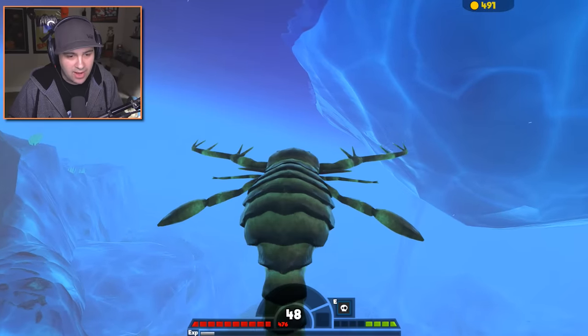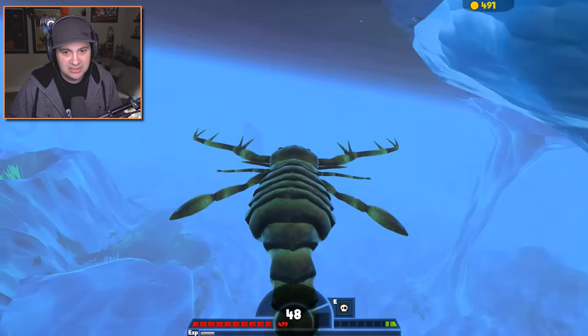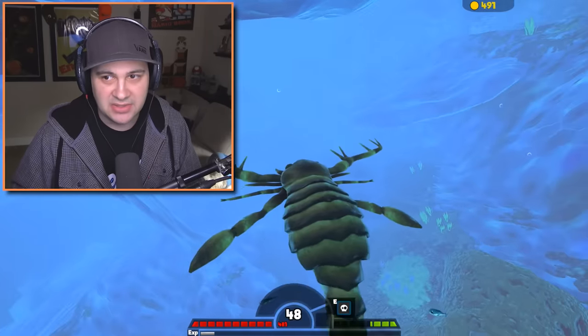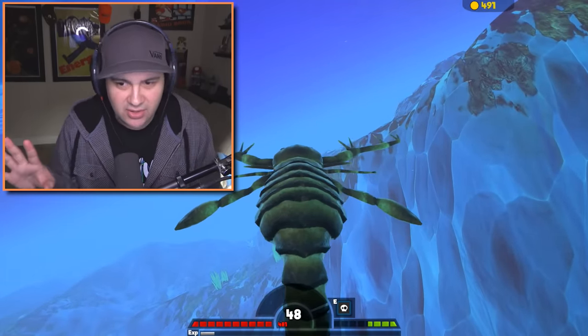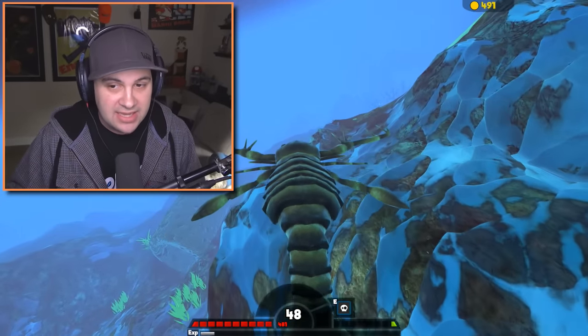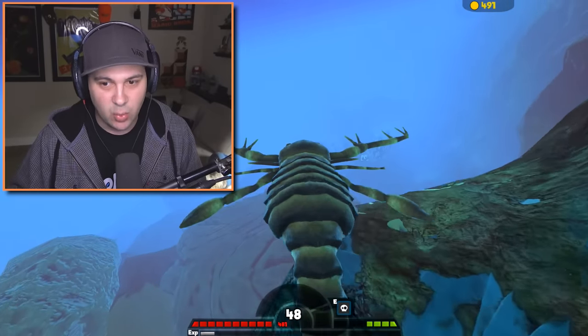I actually have no idea where the Mosasaurus went — I completely lost him. We do have the sperm whale, but I'm not ready for that yet. I want to try the Mosasaurus first. I feel like he's the easier of the two big bosses in this level. Let's try the Mosasaurus first, and then if we can take him down, we can feel a little bit more confident about taking down big old whale boy.